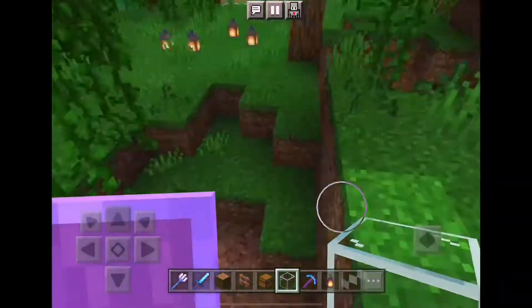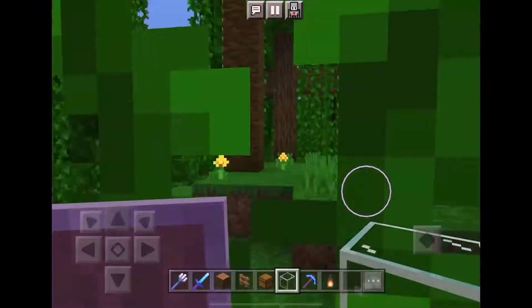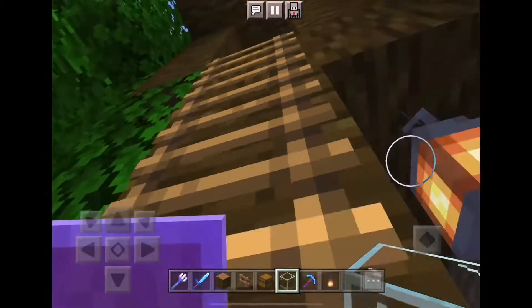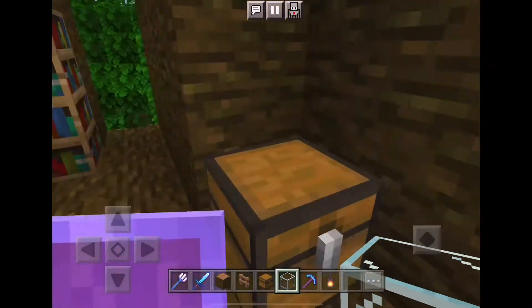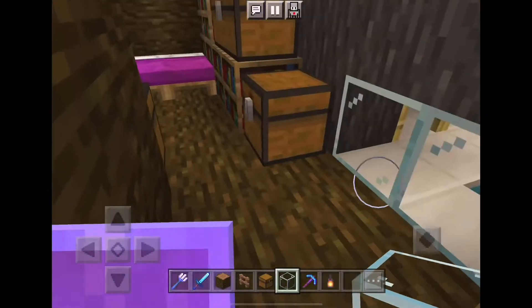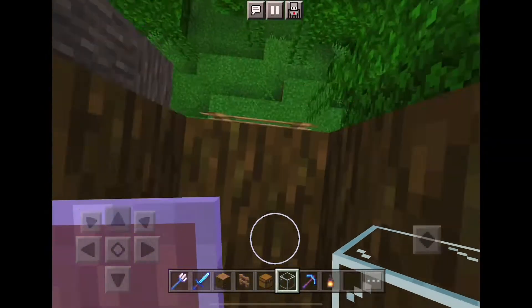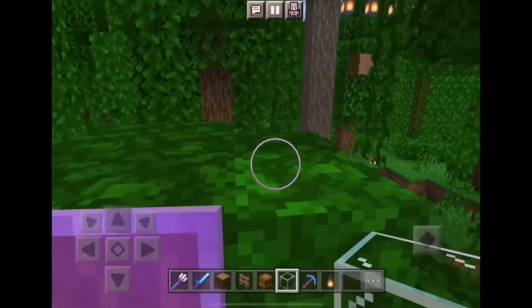Oh yeah, there it is. You just climb up the ladder and here's the guest room — this is for my friends and visitors. It's pretty nice. Let's go to the main tree square.